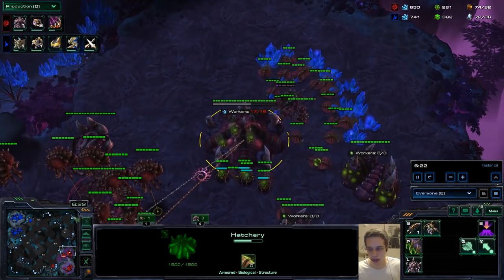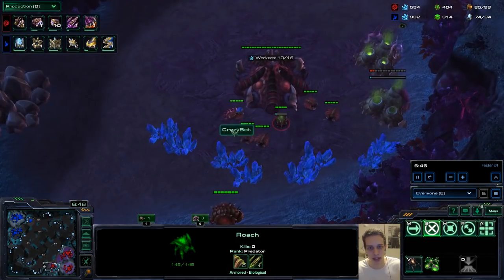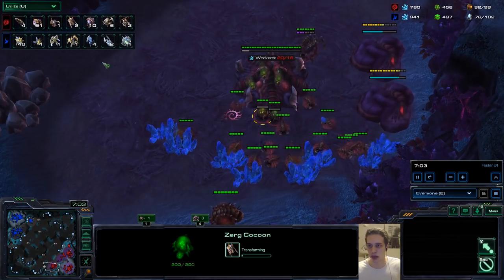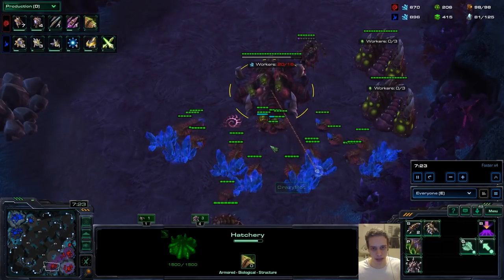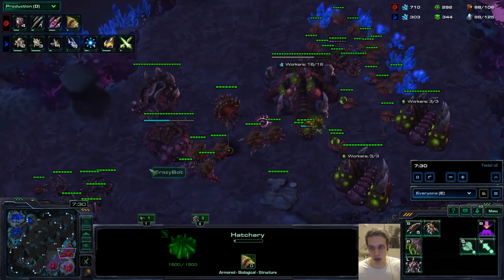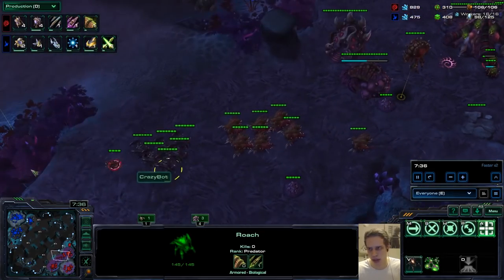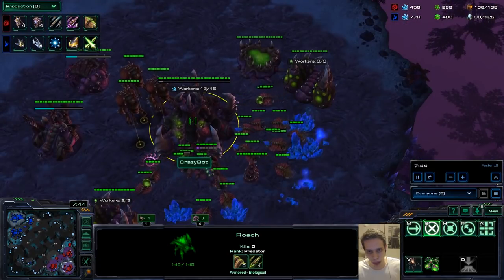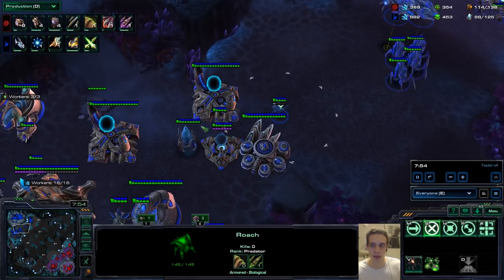I think I've talked enough about the early game and how you should be practicing. Always get a spore at your third base if there are still oracles around or any kind of air units. Now the issue our player was dealing with was Colossus. He said: 'I built hydras, I built roaches, then hydras and roaches and hydras and corruptors, and no matter what I did I just couldn't beat the Colossus.'